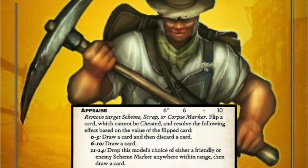They can draw cards and filter cards. On appraise, if you flip an 11 or 14, you not only draw a card but you also get to put an enemy scheme marker anywhere within range. It's a really solid model, good in your back line, good for getting rid of scheme markers that your opponents are putting down. Consider this model if you're playing Outcasts, because with how many of the schemes in Gaining Grounds 4 need scheme markers down, this is a great model to deny that — you can just appraise twice to get rid of two scheme markers within six inches.